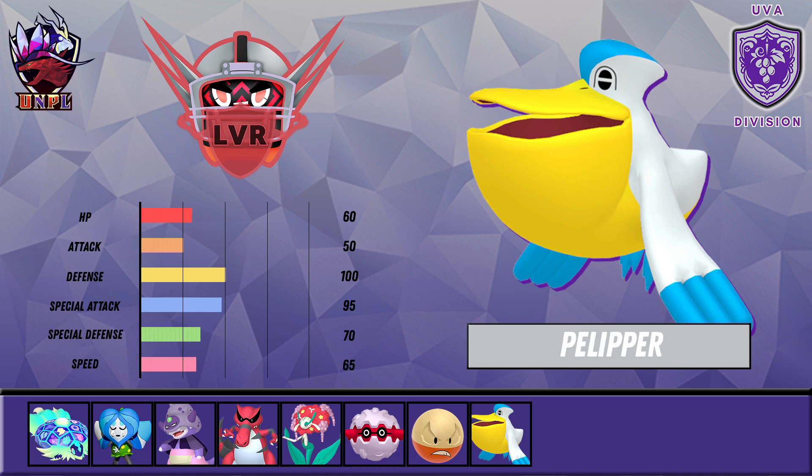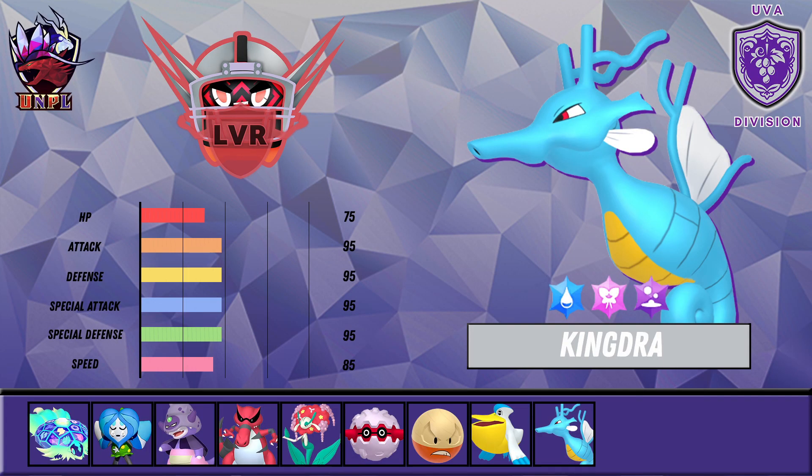When you draft Rain you need an abuser. There are a lot of options — Kingdra, Barraskewda, Floatzel, Dracovish, Golduck — many great rain sweepers this generation. I've always wanted to use Floatzel but not this season. Our rain abuser is going to be Kingdra, which we've also Terastallized. With 95 across its main stats, 85 Speed, and 75 HP, this thing can be very solid. Terra Water banded Wave Crash — I don't see anything switching into that in this format.